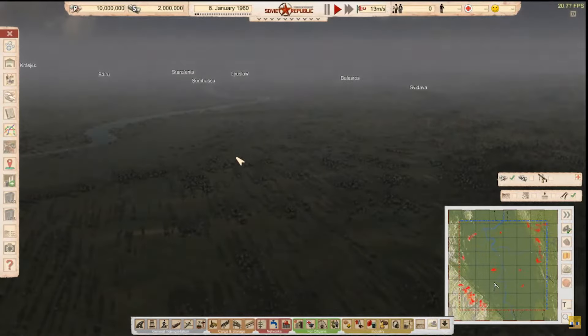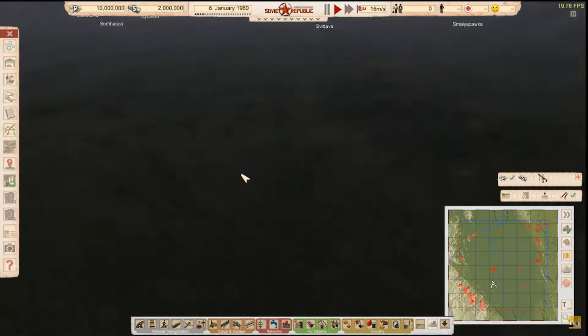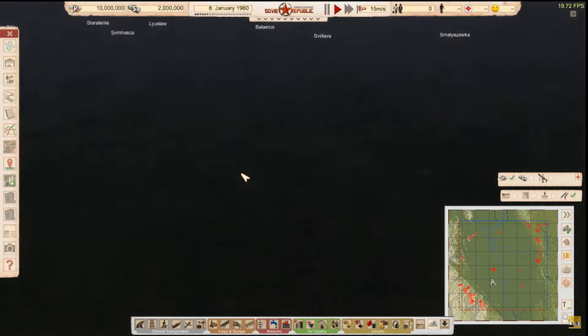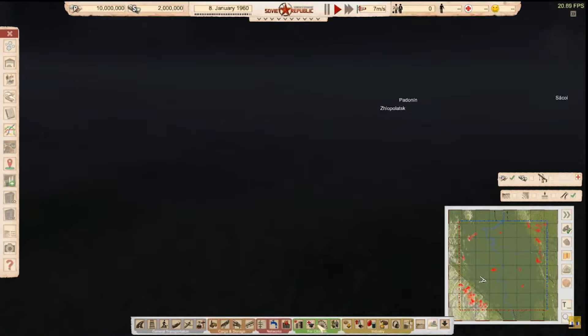Hello everyone, welcome to a game called Soviet Republic. This game is a lot like City Skylines and I have no clue how to play it. All the stuff we need I think is down here, and we have two currencies: the Russian currency and dollars. I think we should start with industry.